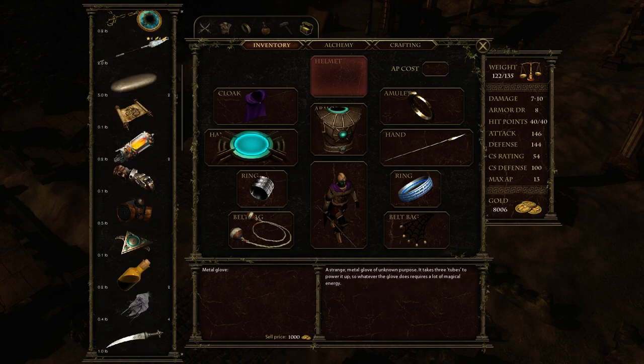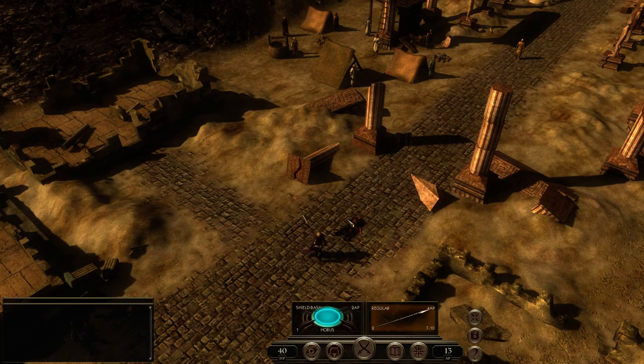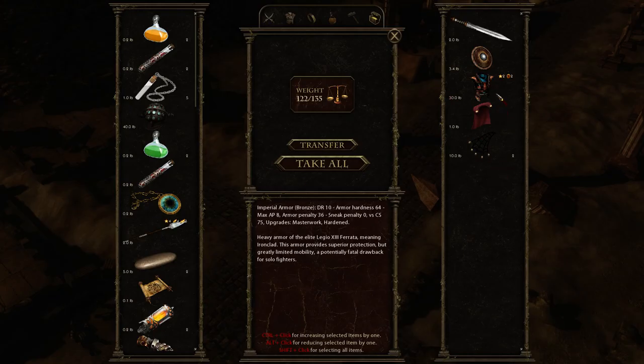I need three power tubes to activate one of my metal gloves, and I only have two. I also found a Bronze Imperial Armor with a defense rating of 10 — a really awesome armor, though the maximum action points are only 8.